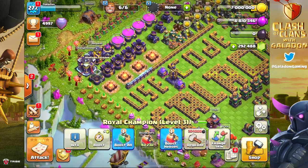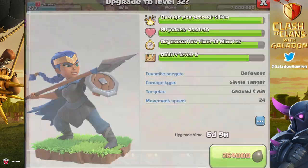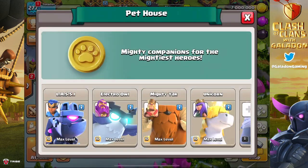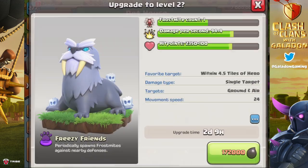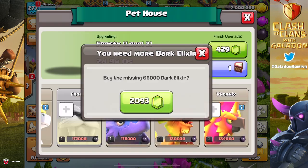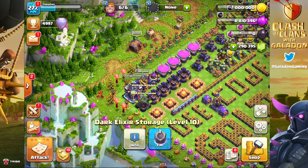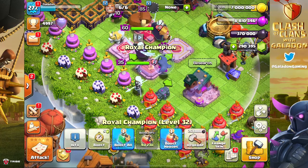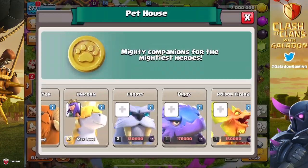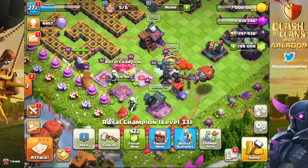The Grand Warden uses elixir, which is nice. The Royal Champion is on her way — she's a little less expensive per level than the King and Queen. We decided we need to start splitting upgrades. Two thousand gems for 66,000 dark elixir is over 10,000 gems to gem a full storage — so instead we're using a rune of dark elixir, getting two upgrades done: a Royal Champion level, then using 2,300 gems to cover the remainder needed for a pet upgrade.